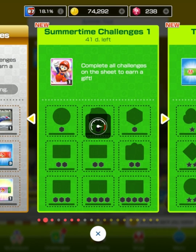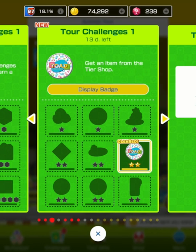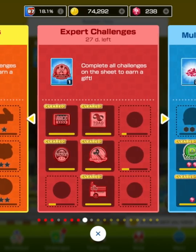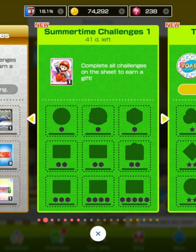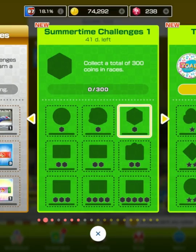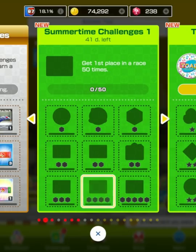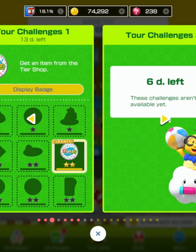Let me stock up on some stuff. Tour challenges: got an item from the tier shop, I'm ready to race. We got the tour, multiplayer challenges — I don't really do those — and gold challenges. Summertime challenges: 41 days to do this stuff. Participate in a race, rocket starts, 300 coins, 1000 coins, first place 15 times — I think these are going to be relatively easy. We got 41 days to do them all, so that's going to be prolonged. Let's get into the spirit of this!